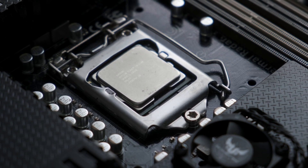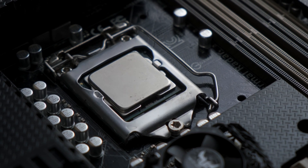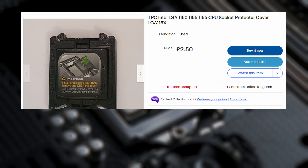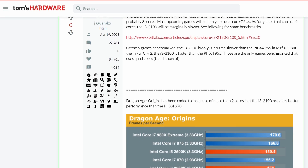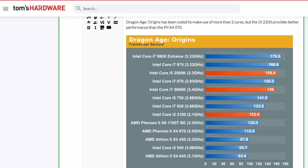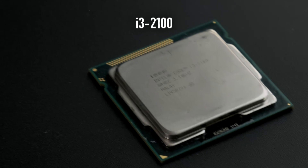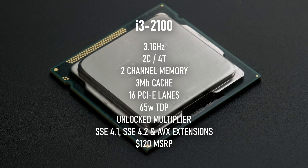In 2023, the i3-2100 might be better thought of as an overqualified socket protector. It's certainly cheaper than one, and almost certainly better at processing. In 2011, however, there were conversations around this chip as being the ideal budget CPU for gaming. It had a relatively low TDP, four threads and excellent IPC compared to earlier CPUs.